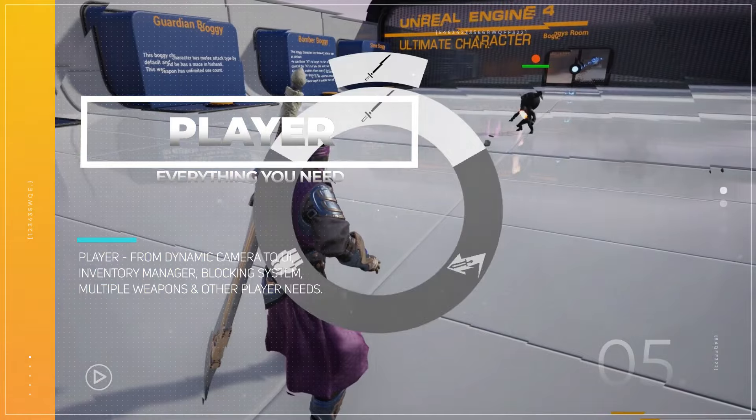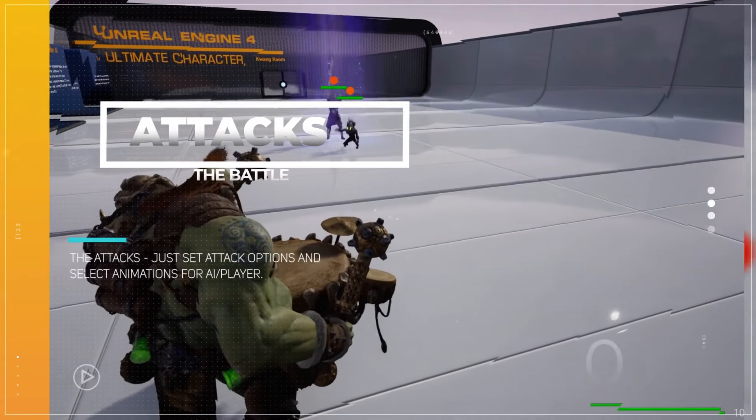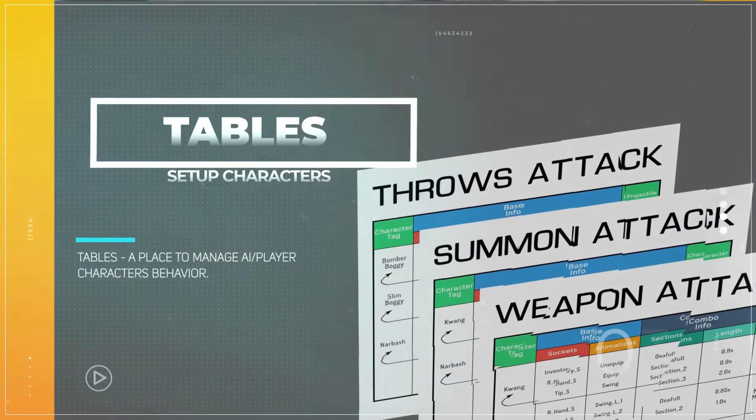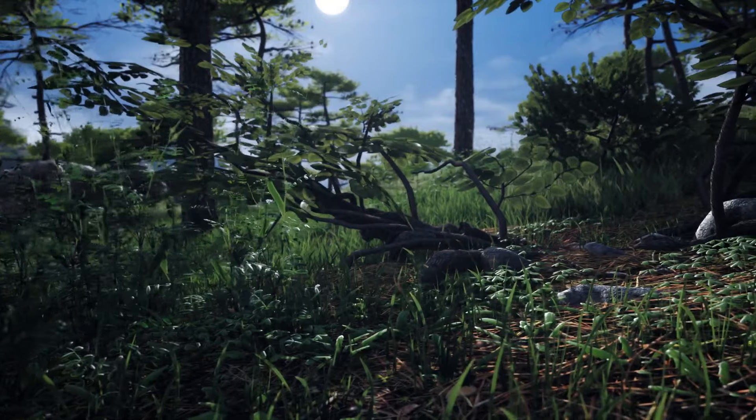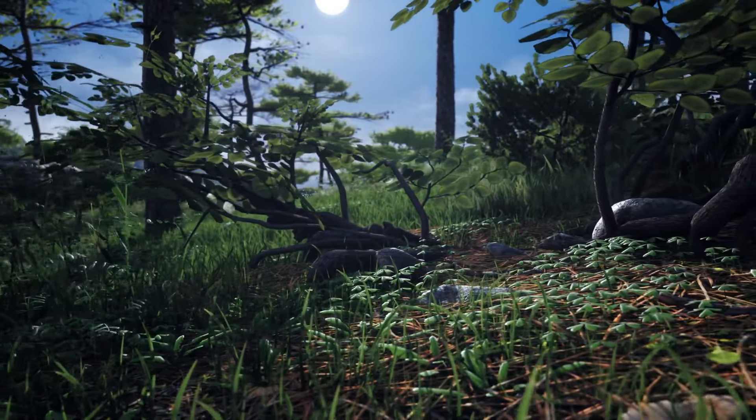Next up, we have the Ultimate Character Asset. This asset has everything you need to set up AI or player characters, including attacks, blocking, weapons and magic. It's entirely made in blueprints, so no need for C++. Plus, it includes modular behavior trees, inventory systems, dynamic cameras and a lot more.